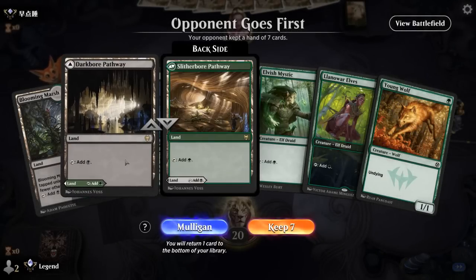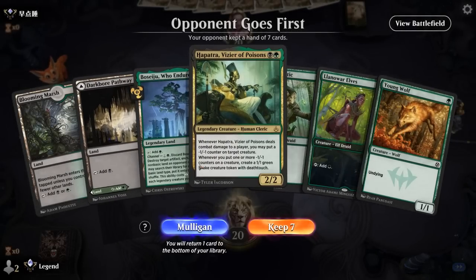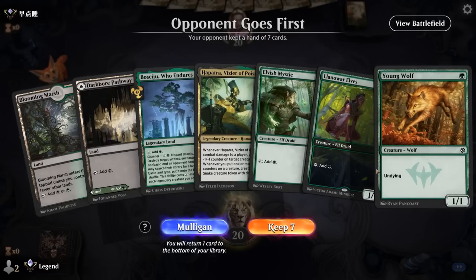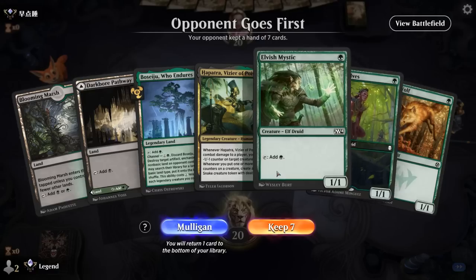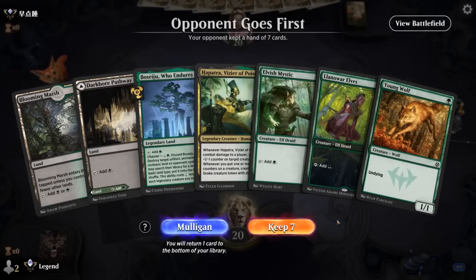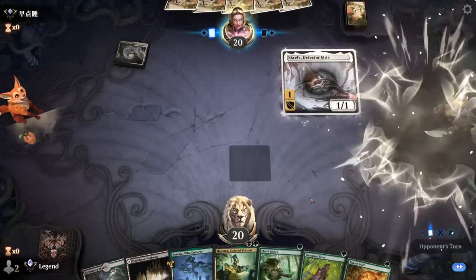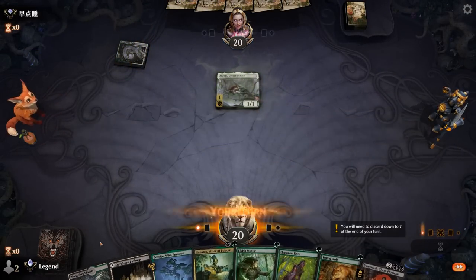Okay, we're on the draw. Hand's okay, missing Yawgmoth or a way to find it. If we keep drawing lands and elves, this is not going to work out. But on the draw we've got an extra draw step — hopefully we'll find Yawgmoth or maybe an Eldritch Evolution. There's Yawgmoth — perfect.